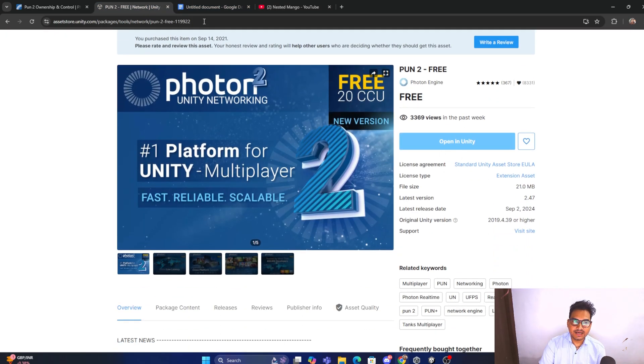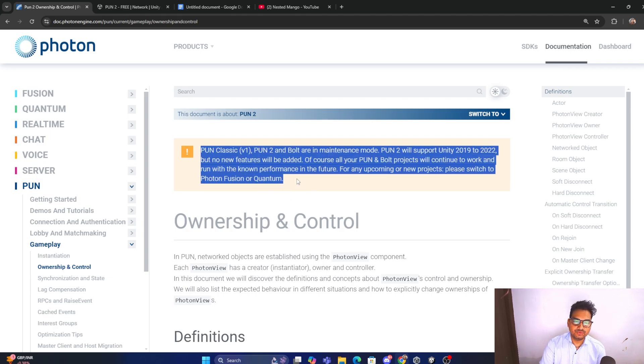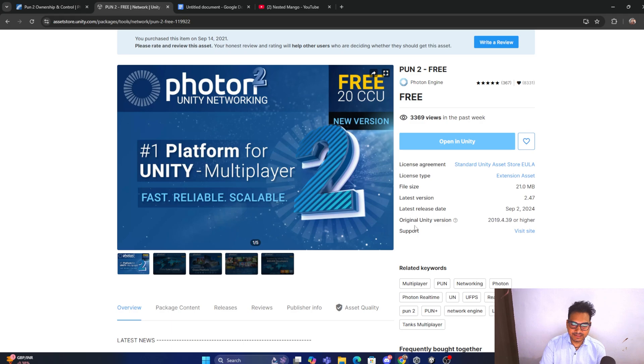PUN 1/2 has been in maintenance mode since 2022 — no new features will be added. I read somewhere that they will support Unity 6, so currently it works till the 2022 version, but support for newer versions is coming. They are just maintaining and improving, not adding new features.